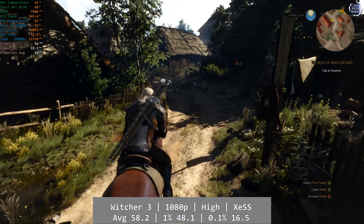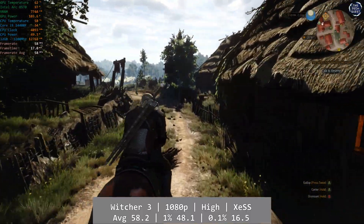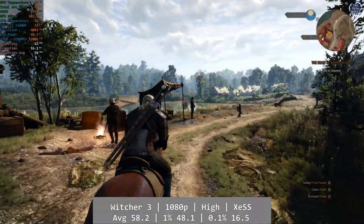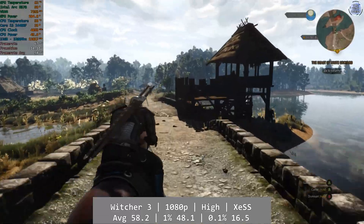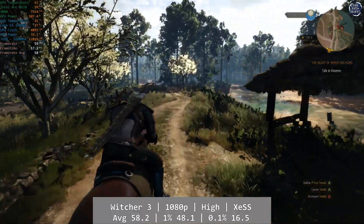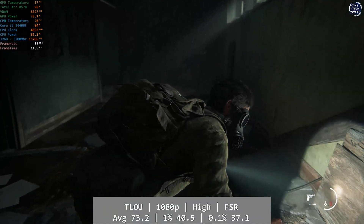The Witcher 3 is another game where we didn't quite see 60fps, but it got very close. At 1080p high with ray tracing on and XeSS, the ARC B570 managed an average of 58.2fps, and overall it was more than playable at these settings. If that 60fps matters to you, dropping a couple of settings down to medium will push you over that mark quite easily. The 1% low came in at 48.1fps, with the 0.1% at 16.5fps.